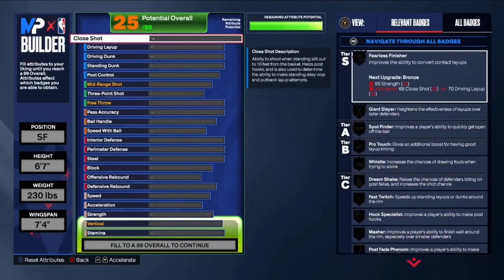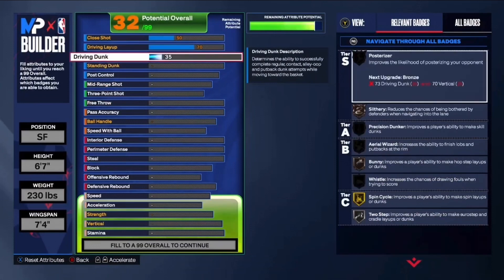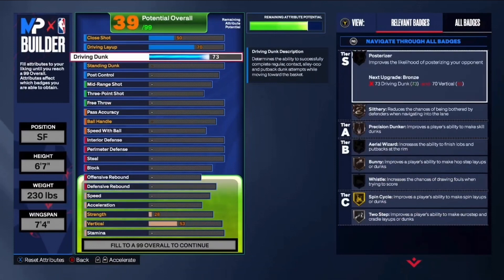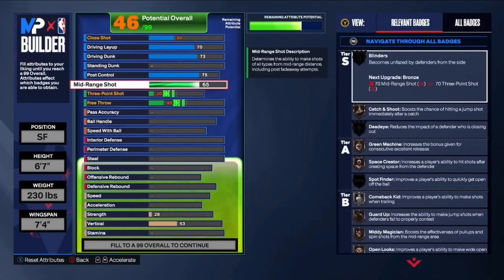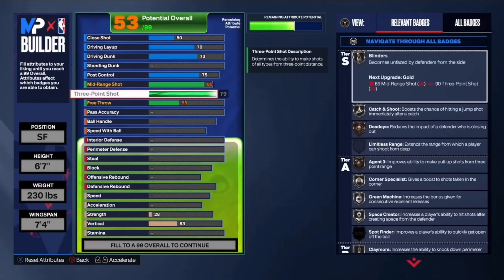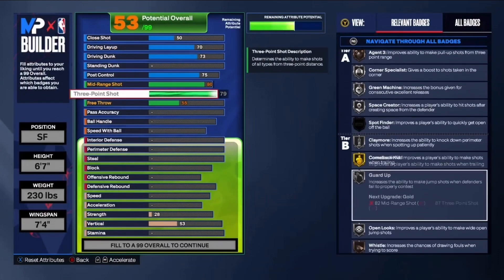With a 7'4 max wingspan we still get a 79 three-ball on this build, so the shooting's gonna be good and the defense is maxed out. We can also dunk and handle the ball pretty well. Starting off with the attributes: close shot at 50, driving layup at 70 which gets us bronze for finishing once you have the strength rating, driving dunk at 73 which gets bronze post rise once you have the vertical, and post control up to 75 to get unpluckable.